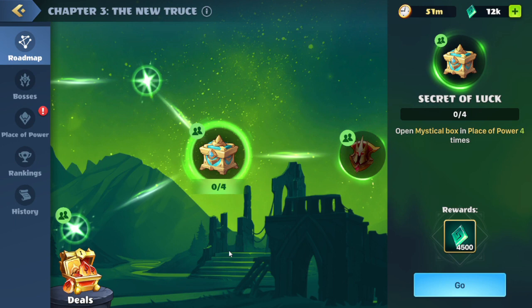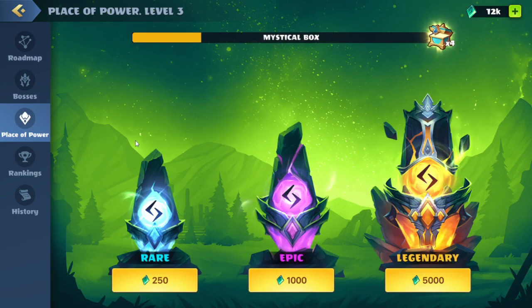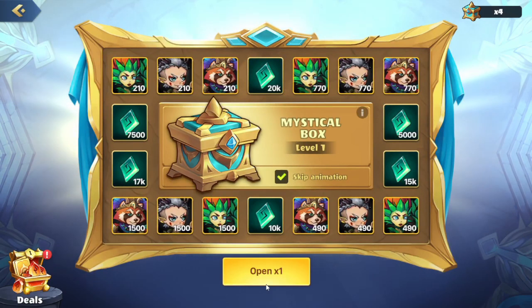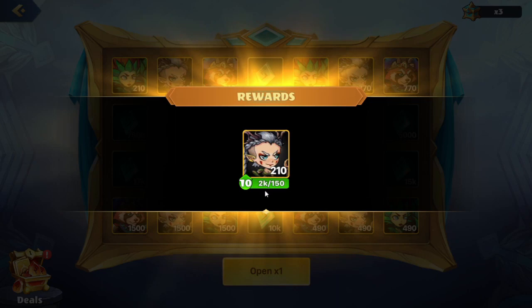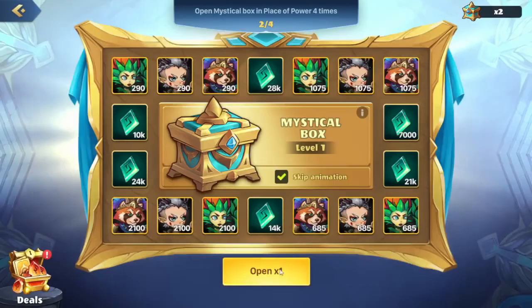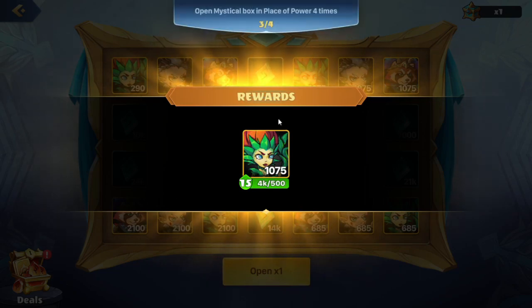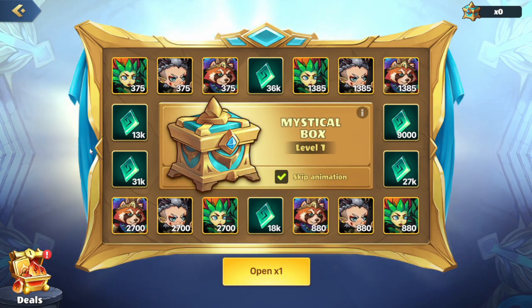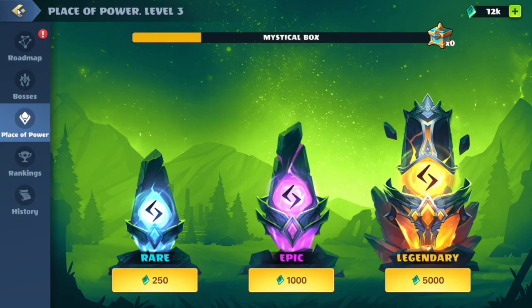We have this next quest: Open mystical box in Place of Power four times. We'll hit the go — this brings us over to the place of power. We'll now open the mystical boxes we've been saving to the end of this chapter. Hopefully we either get some bonus runes or heroes we need. This first one isn't what we want because we don't really use Tiny — very low numbers. We'll keep opening: some more Tiny, a decent amount of Melia copies, and a small amount of the event hero. Sometimes that is what happens with RNG. The rewards do increase as well, so if we get more runes at the end we can open another mystical box.